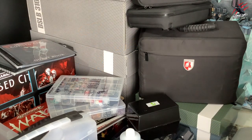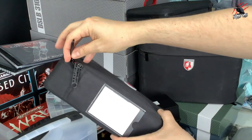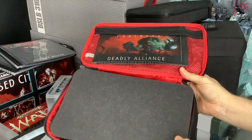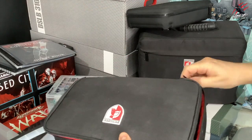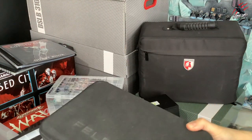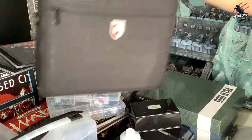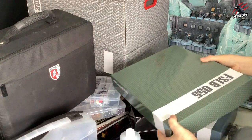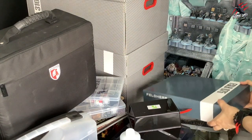This next set of storage boxes is really exciting. All these Feldherr bags have got all the expansions and the main game of Blackstone Fortress — each one has an expansion. This is the Deadly Alliance one and it has the custom tray inside with model cards and tokens. I've always loved the look of Blackstone Fortress but never bought it, and now having the models it's going to be awesome to give the game a go and use the models in Age of Sigmar and 40,000 as well. There are more expansions in these boxes — two expansions in each.